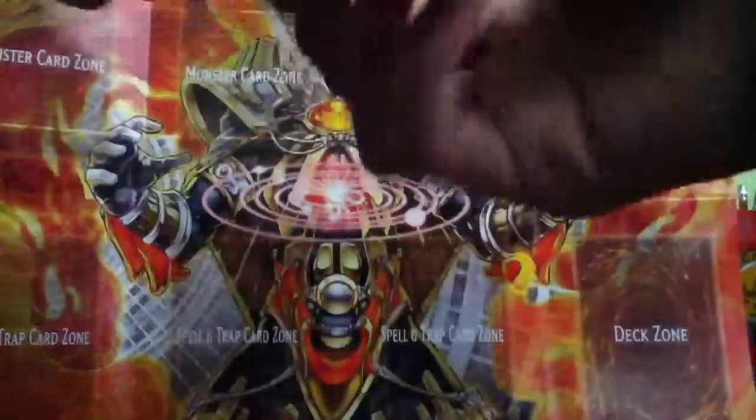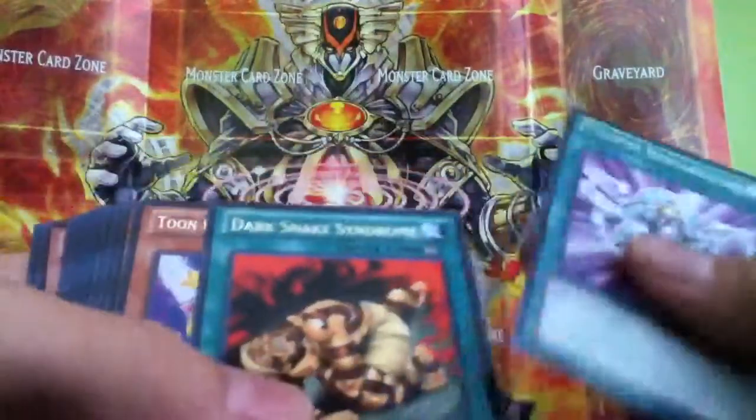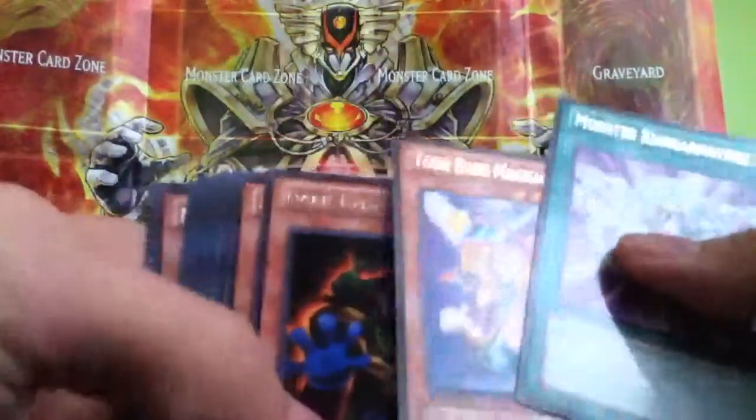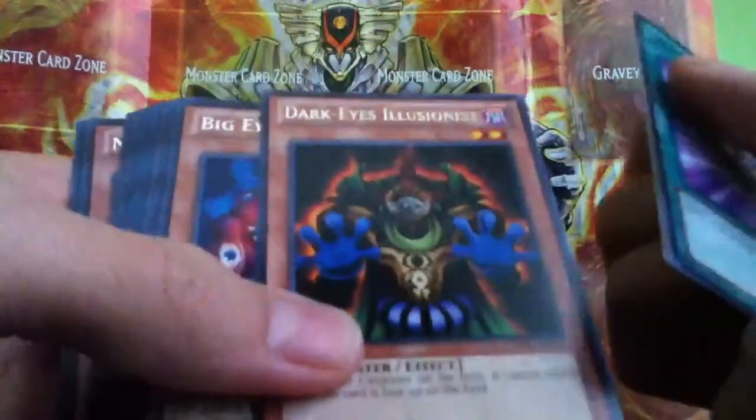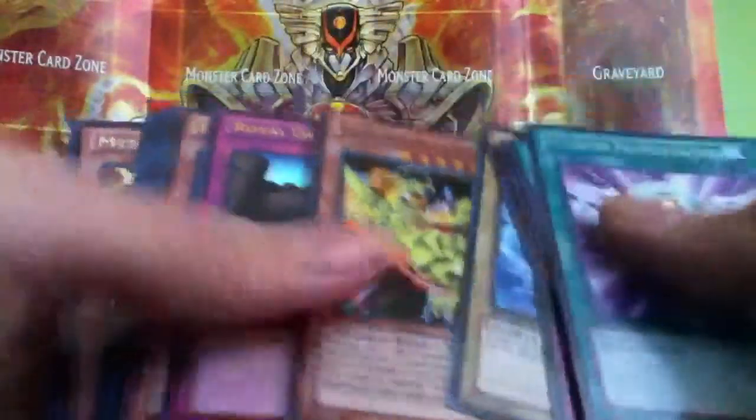Let's do a little recap. For Rares: Monster Reincarnation, Dark Snake Syndrome, Tune Dark Magician Girl, Dark Eyes Illusionist, Big Eye. For the Supers: Double Spell, Morphing Jar, Magic Cylinder, Shine Ball, and Sacred Phoenix.